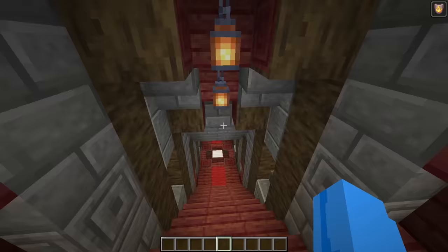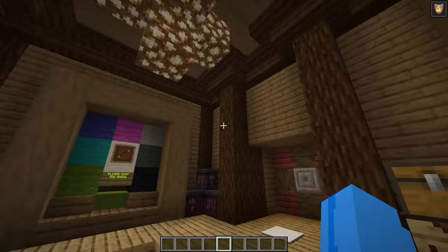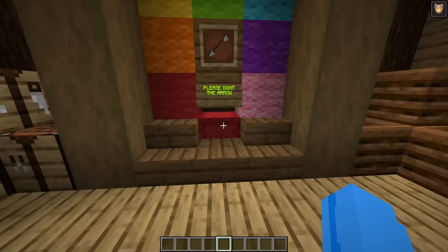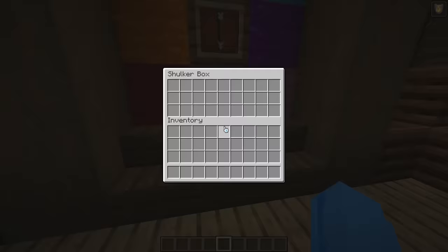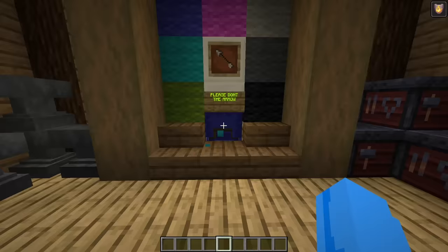This room is now complete, so let's go right over to the storage room. This room is so cool. It's a shulker box storage system. So whatever the arrow points at red, the red shulker box shows; whenever it points at orange, the orange shulker box shows — and same with the yellow, green, blue, purple, pink, and brown ones. These are so cool.